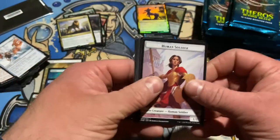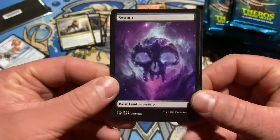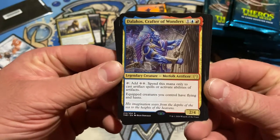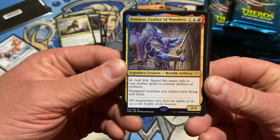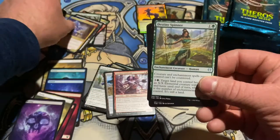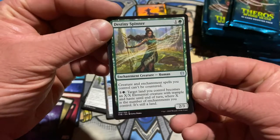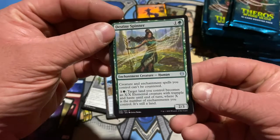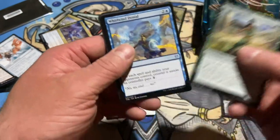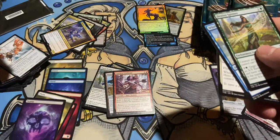First token double and we finally got our swamp — there we go. I dig these lands. Thalakos, Crafter of Wonders — tap to add two colorless for artifacts, and artifact creatures you control get flying and haste. That's sweet. Destiny Spinner — creatures and enchantment spells you control cannot be countered, and you can make your lands into giant creatures based on your enchantments. There are some very decent uncommons in this set.